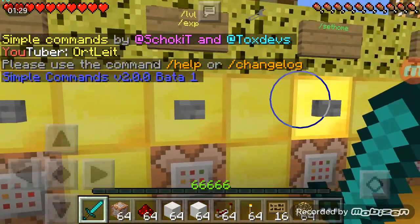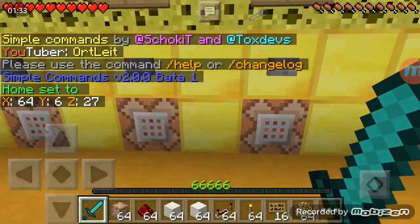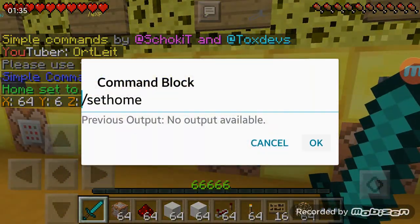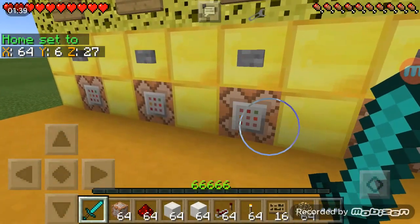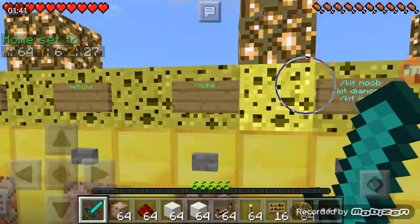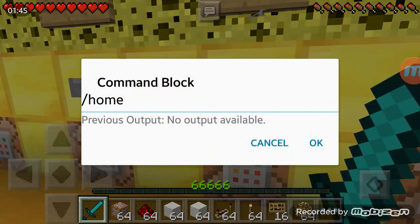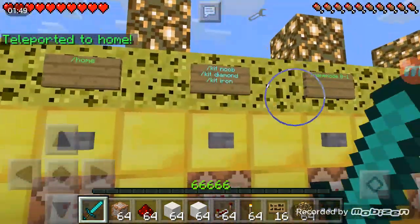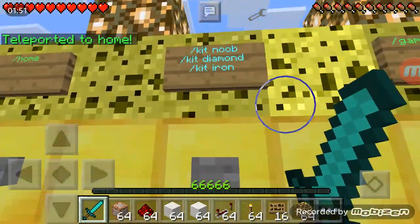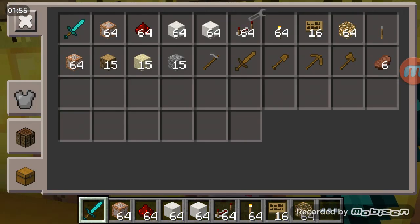That is our level in survival. Next is /sethome — you type /sethome to set your home location. Next is /home which will teleport you to the place where you set home, like that.